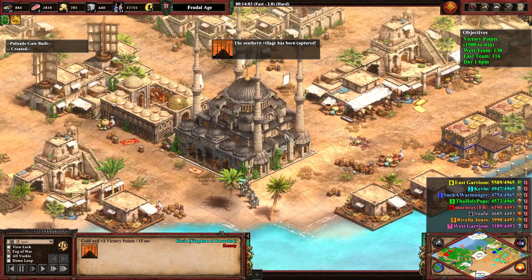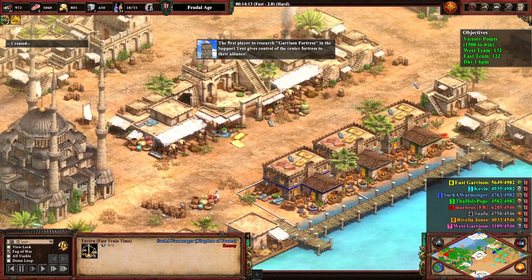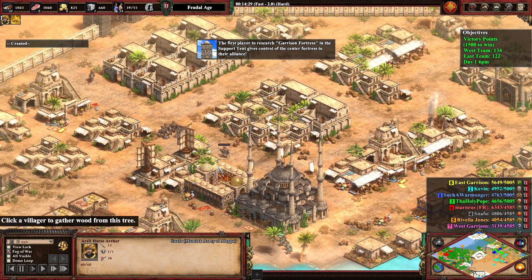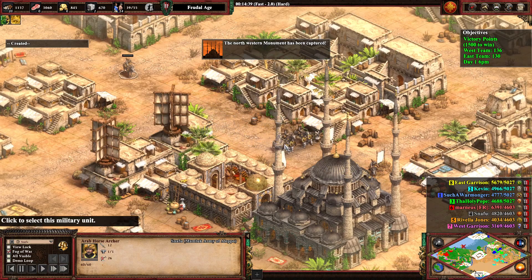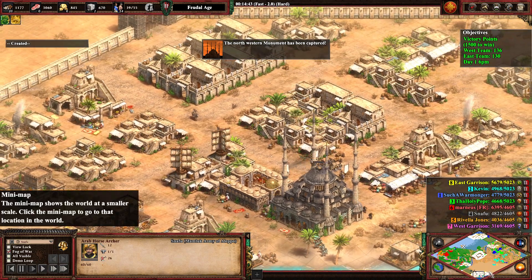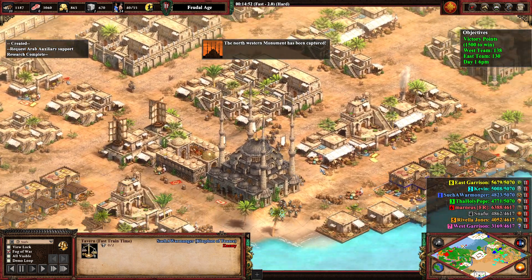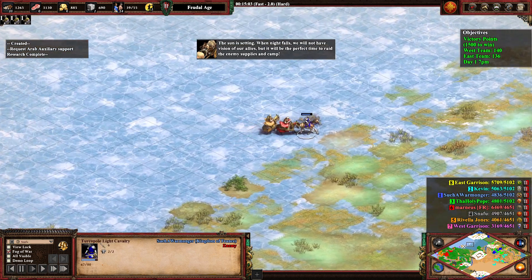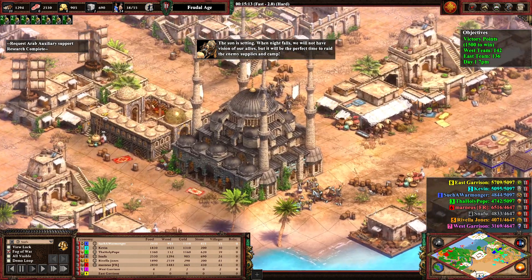Kevin has taken control of the south monument, which gives the East team access to these taverns, so eventually you might see some mercenary units. Snafu is quickly going to try to take it back with some infantry. He created horse archers from the support tent — these would be your first gold units aside from anything you train at the tavern. Just a little cavalry engagement, nothing much to report.